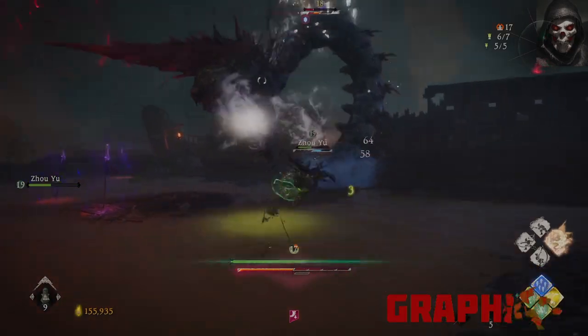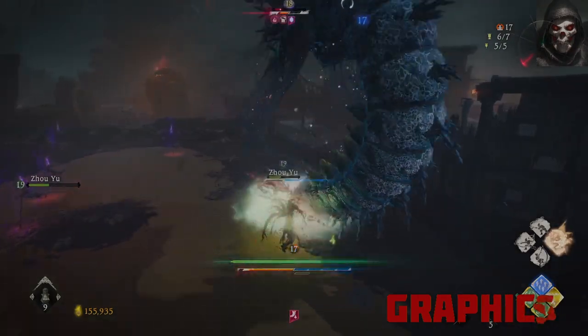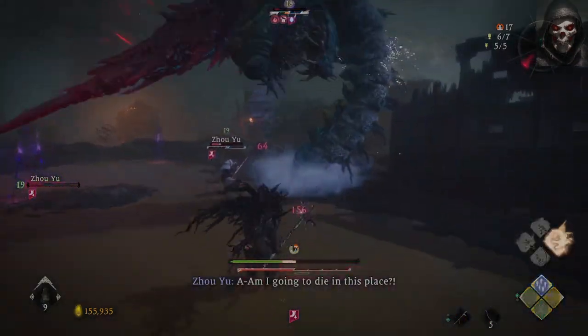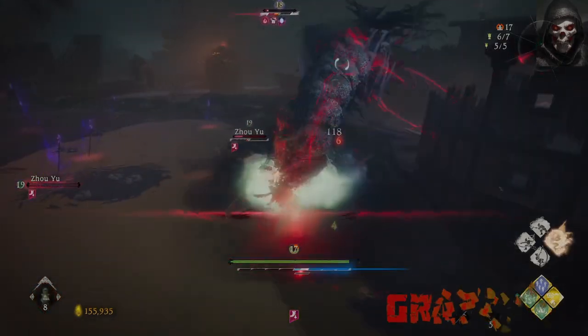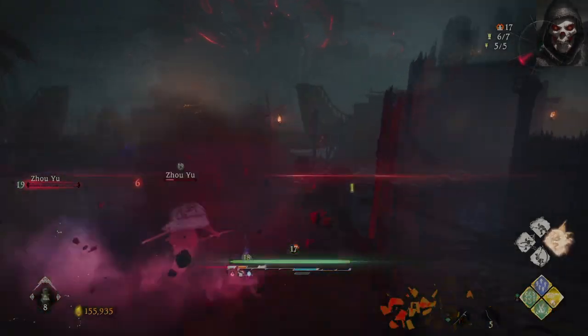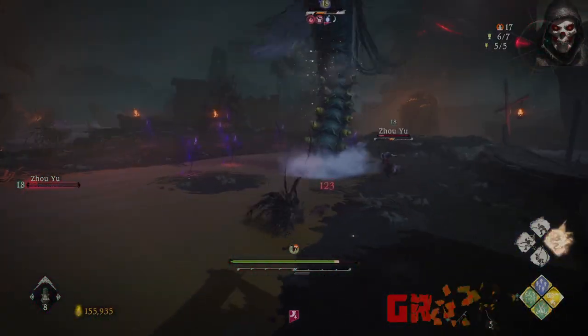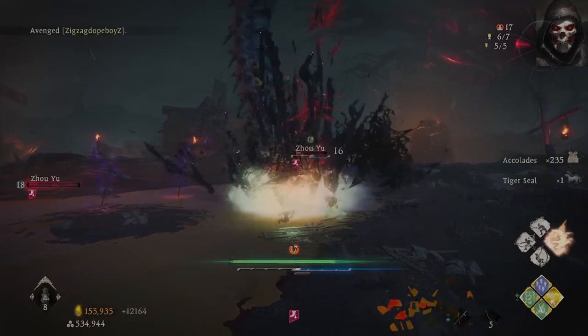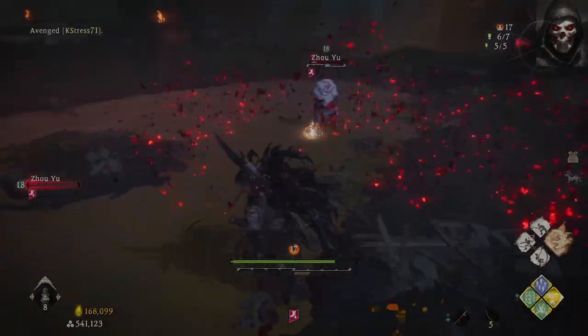However, it's the game's boss battles — which come in all shapes, sizes, and visual uniqueness — that will captivate you the most. Each has a distinct learning curve with patterns that you will need to hone before you can obtain victory. Battle flags are normally placed near boss battles, allowing you to tackle the fight continuously without starting the level again.